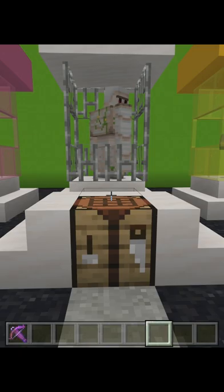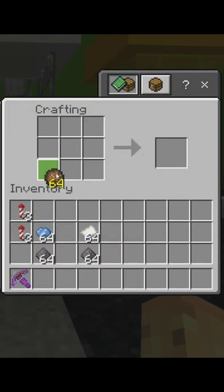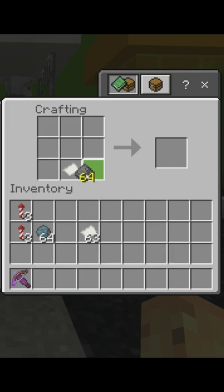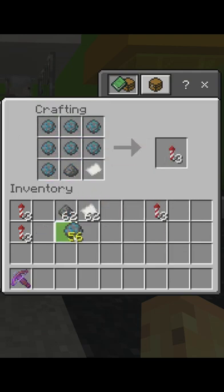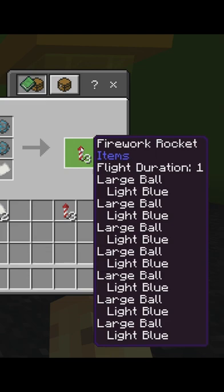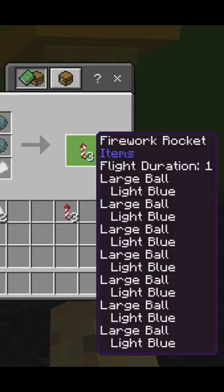However, the real trick comes in making sure you put fire charges in your firework stars. Make sure to add a dye of your choice, because this is going to be the explosion color. Here's the weird thing you might not know: you can actually add up to seven of these to your firework recipe to make seven explosions worth of explosion, meaning that instead of these puny previous explosions, you can make these ones.